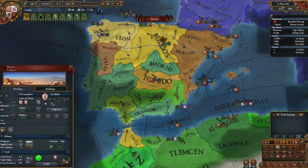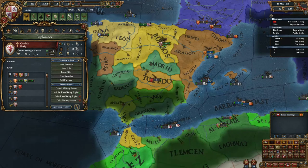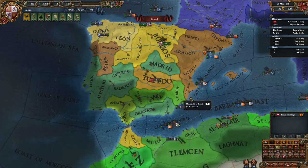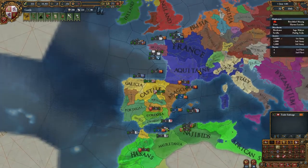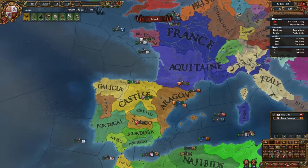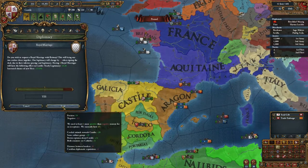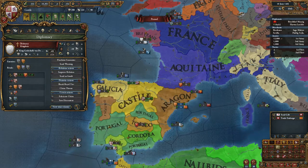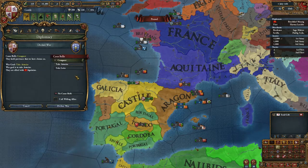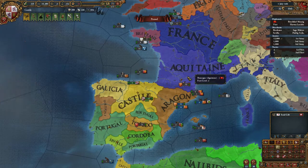Cordoba — I'm going to have to cancel this military access. That should solve it. Legitimacy minus — okay. Brittany, would you accept a royal marriage? Yes. So if I attack Asturias, Brittany would join but Aquitaine would not.